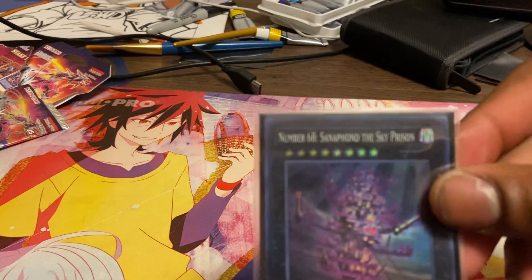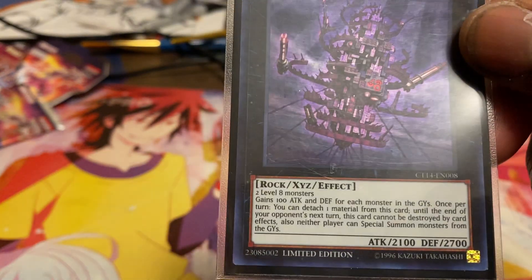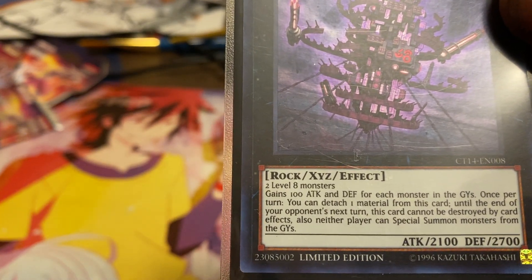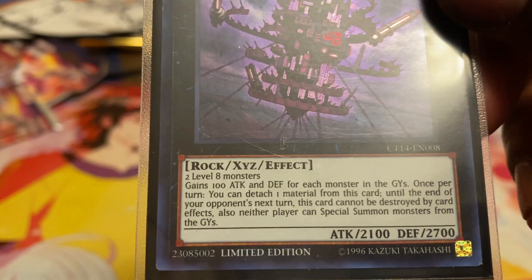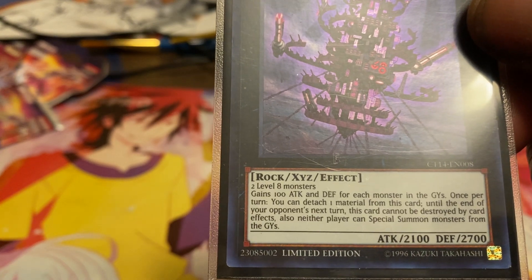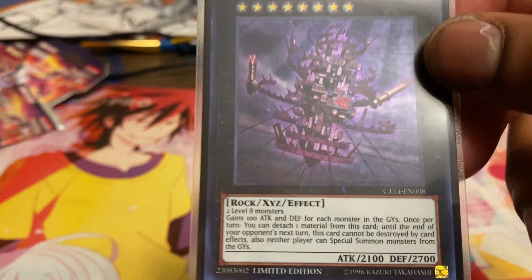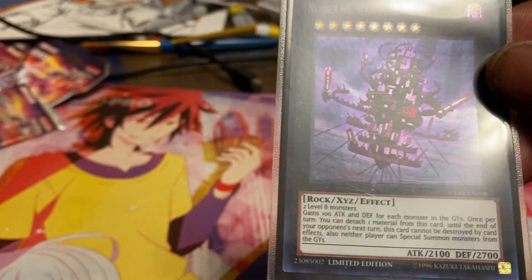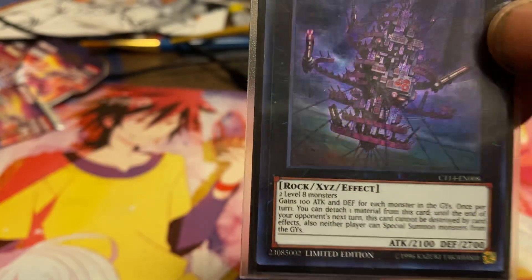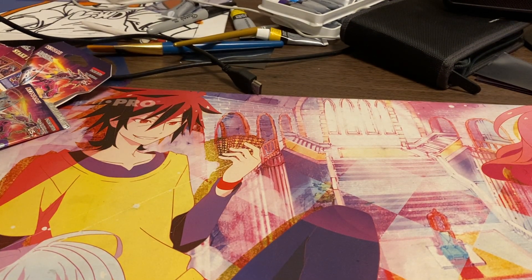Lastly for XYZ monsters, one Number 68 Sky Prison. It gains 100 attack for each monster in either graveyard. Once per turn you can detach one material — until the end of your opponent's turn this card can't be destroyed by effects, and it prevents your opponent from special summoning monsters from their graveyard. Basically locks down your opponent's graveyard for the turn, which is super cool. It's a really dumb card but I like playing it.